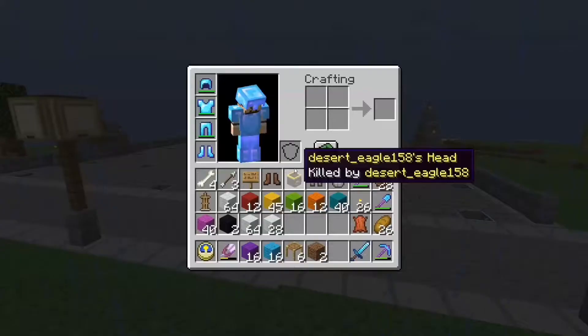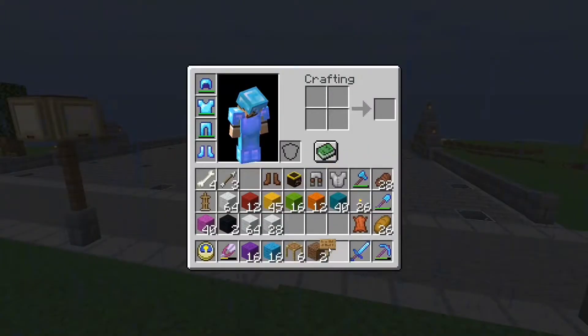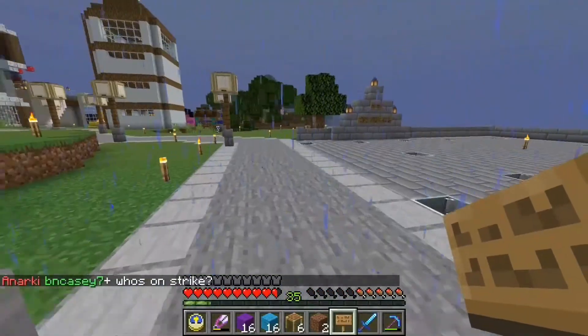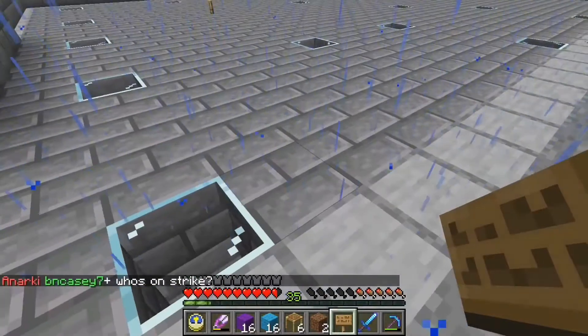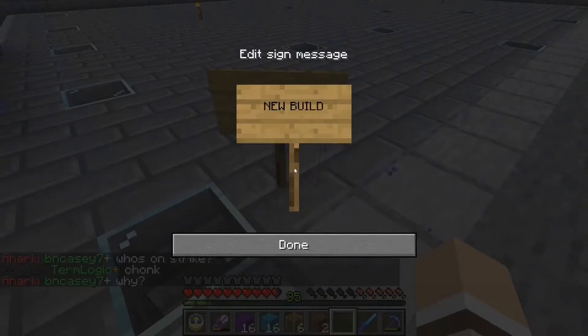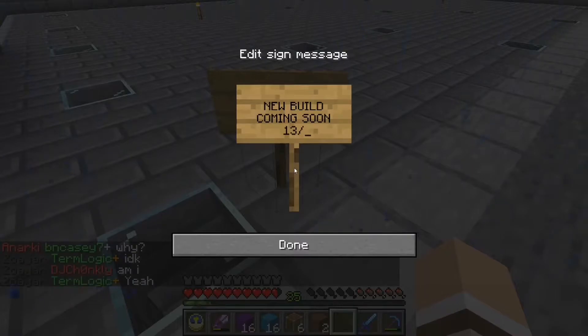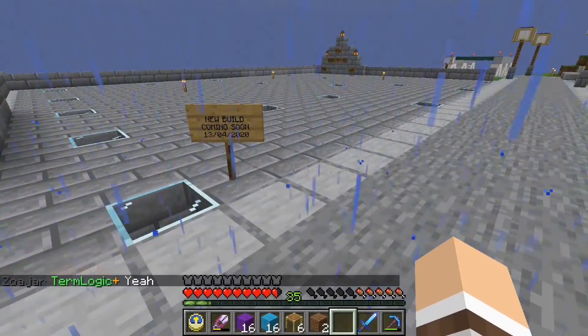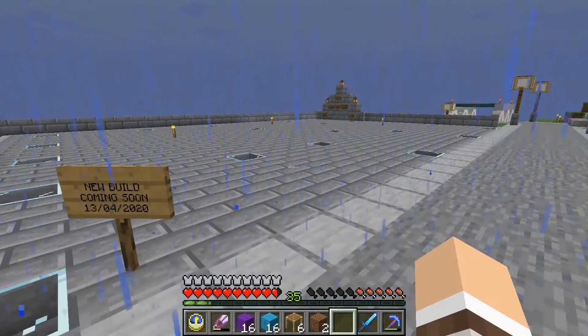Empty build plot. We'll grab that sign Chalky put down and put a new sign — let's see if people approach from this angle — put one here saying 'New build coming soon.' And then if we date it today, which is the 13th of the 4th, 2020. That just gives people an idea that it's not an abandoned plot. I'll have to think of something to build.